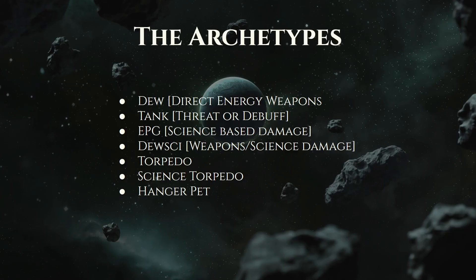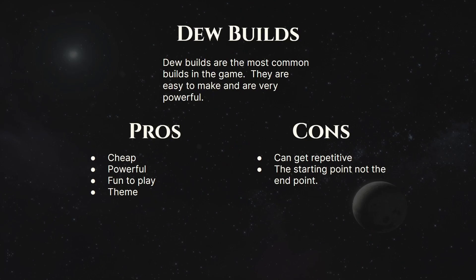So the different types of archetypes in these builds. We have DEW, which is direct energy weapons. We also have tanks, EPG, DEW-Sci, torpedo science, and hangar pets. DEW builds are going to be the predominant builds you're going to see. The reason why is because they're cheap and they're common — they are the most common build in STO.